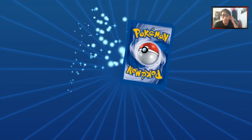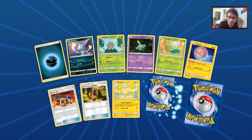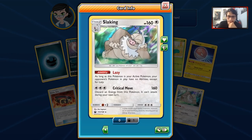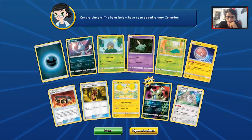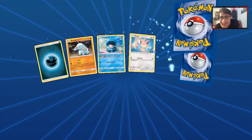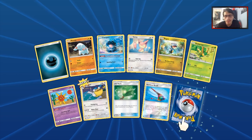We got 14 packs left — this is almost the end of the road. We got another Tyranitar and another Slaking. Not bad. The only sad thing with Slaking is you can't combo it with Dawn Wings Necrozma. But I think Slaking could be interesting.